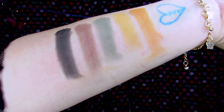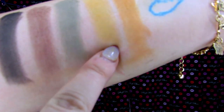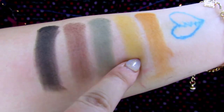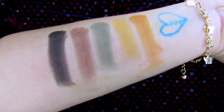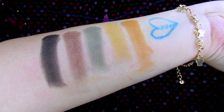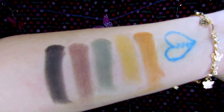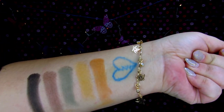We have the final row on this palette, which I'm calling Pumpkin, Dijon, Leave Me Alone, Dark Magic, and Abyss. Dijon and Leave Me Alone both took two to three, almost four swatches to get good pigmentation, as well as Dark Magic — I think that was two swatches. Pumpkin has two swatches and Abyss is one. I'm loving this row specifically. I'm kind of excited for this, but I'm still very nervous to play roulette.